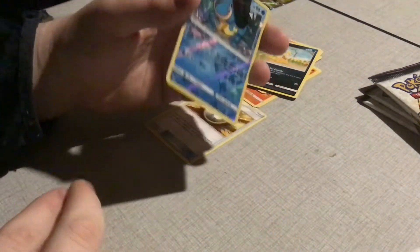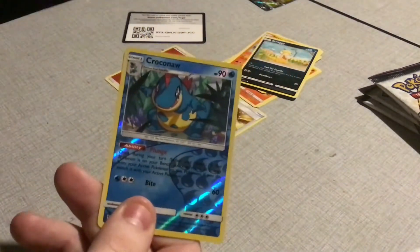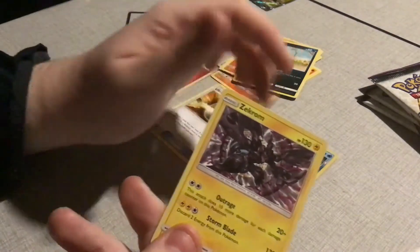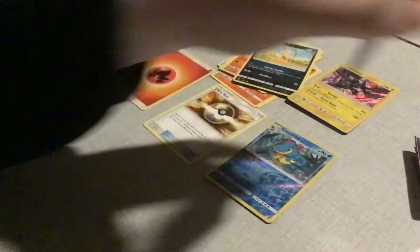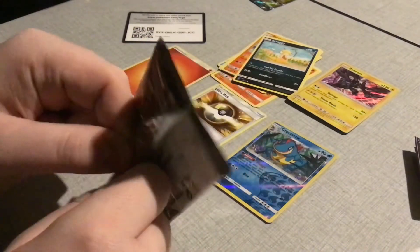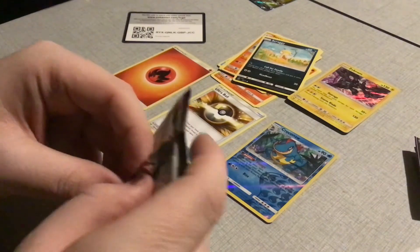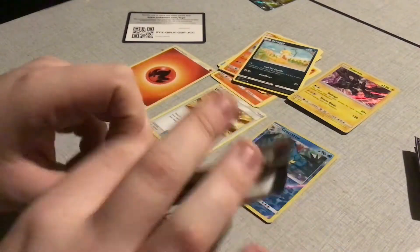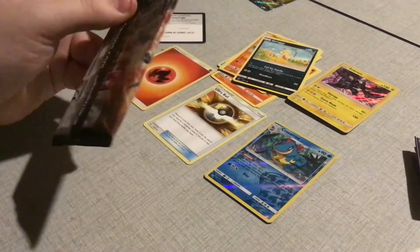Remember, it always comes with a parallel and a standard set foil, so the one after this could be my GX or a set foil. Every Shining Legends pack — because it's called Shining Legends — comes with a standard set foil. I'll just say that every single video I do, so people aren't like 'my god, you pulled so many set foils.' It's always guaranteed.